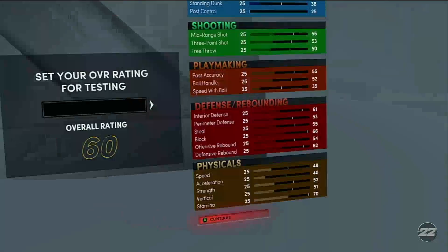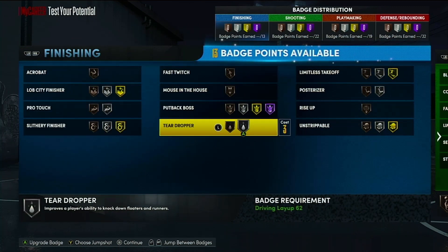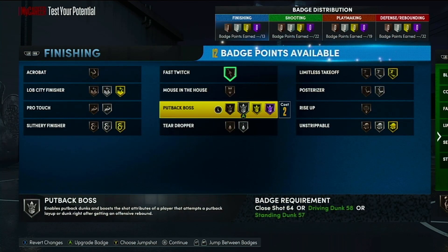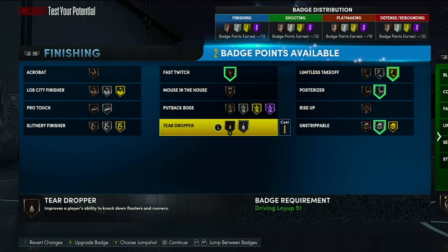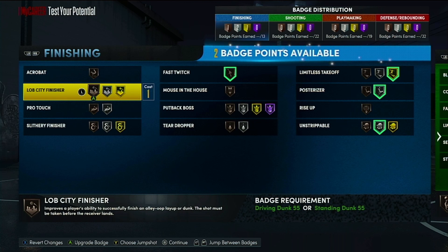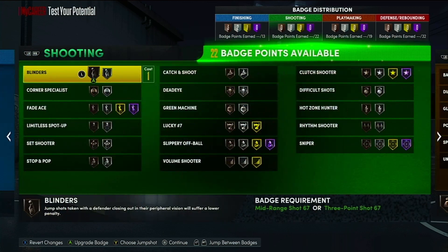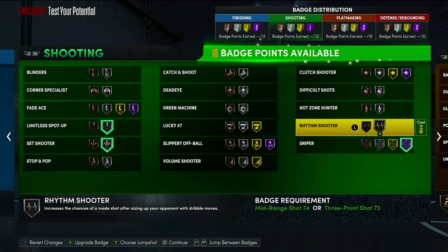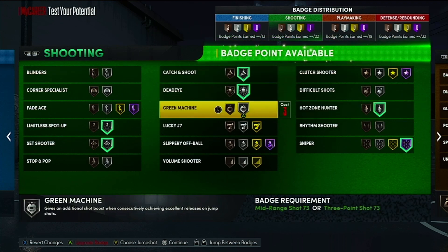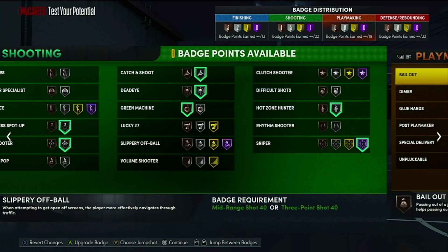Let me show y'all the badge selections. For finishing, I have Fast Twitch, Limited Takeoff, and Posterizer. You don't really need Unstrippable but you can put it on. You can also add Lob City Finisher, Pro Touch, and Slither Finisher. For shooting, you can live in the Spot Up - you've got Set Shooter, Hall of Fame Sniper, Hot Zone Hunter, Dead Eye, Catch and Shoot, and Green Machine. This build has a lot of badges.